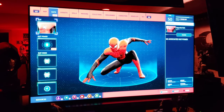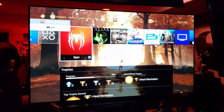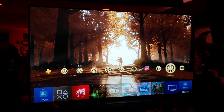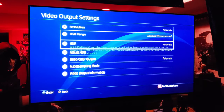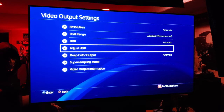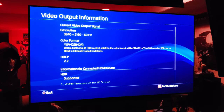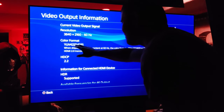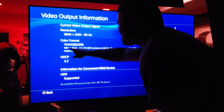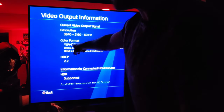With the PS4 you want to go into display settings and go down to 'Adjust HDR.' I'll show you using Ghost of Tsushima. Go to sound and screen, video output settings, adjust HDR — that'll compensate and make sure you're getting the absolute best base HDR picture once you enable HGIG. Now for some reason it's not saying RGB, and I think that's why I'm seeing a little bit of color banding around the white letters.